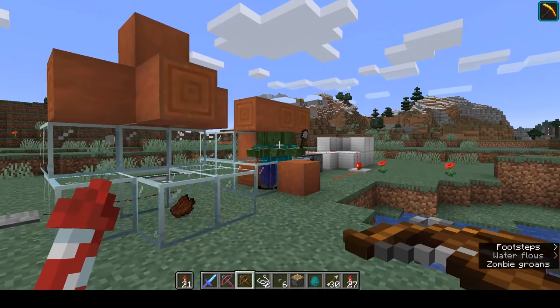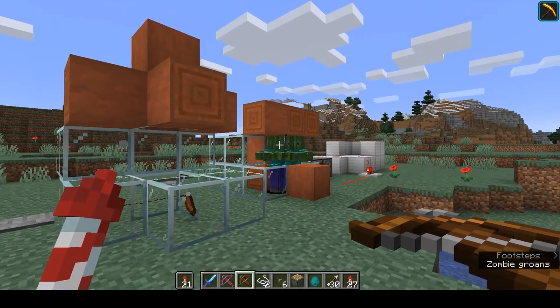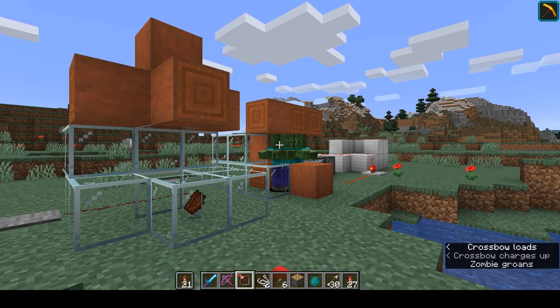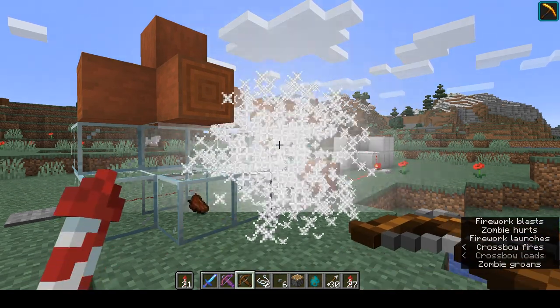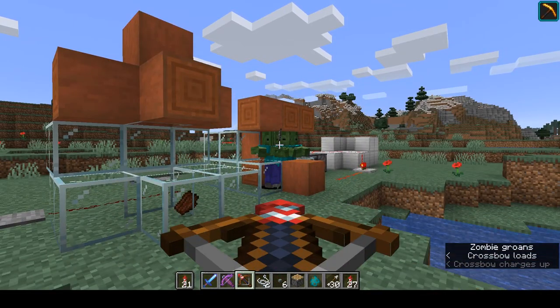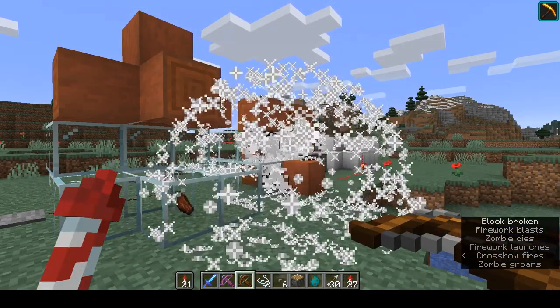Again — instant zombie killer. These guys all took a bunch of damage right when I dropped them in because of the block at the top of their heads, but if you just take one rocket and then another — all gone.